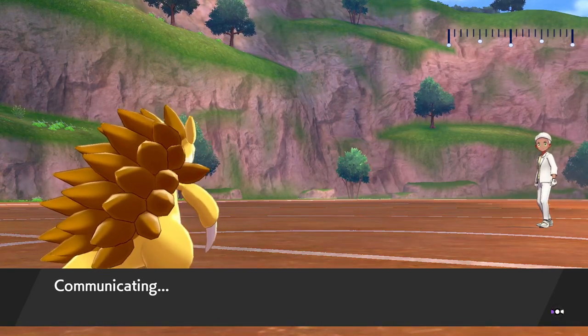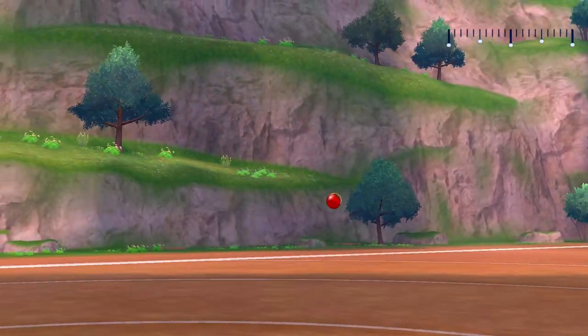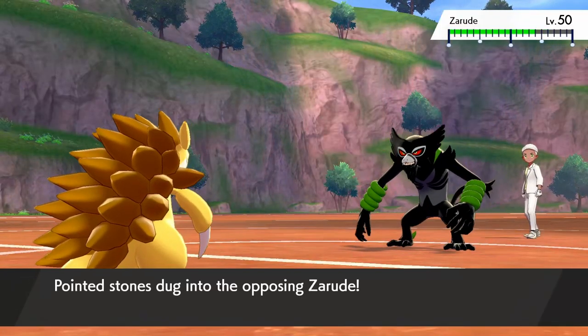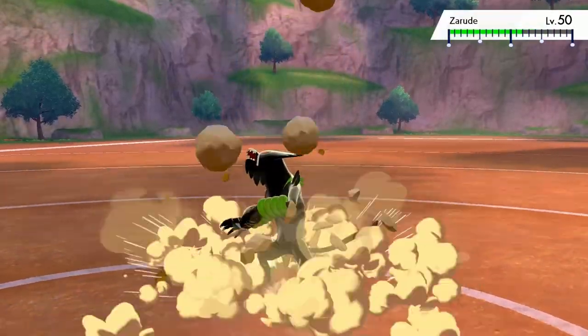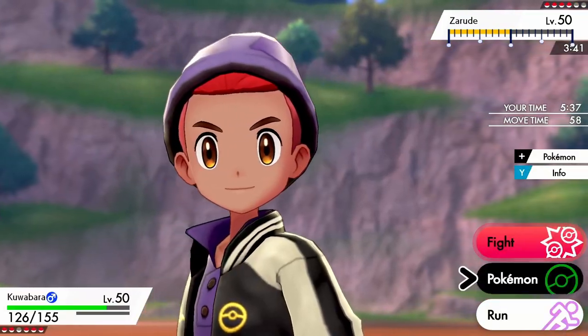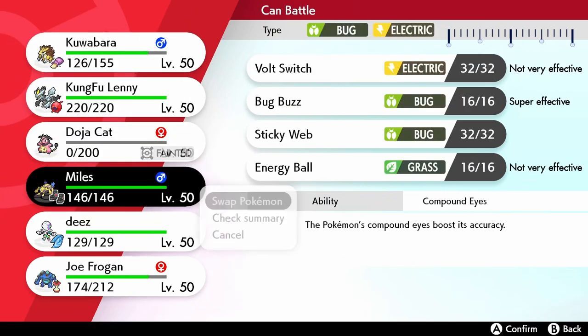I still feel like I handled the team well. Sandslash, for whatever it's worth, applies pressure — it caused Thundurus to come in and reveal no Boots, it's applying pressure, weakening the team, and kind of forcing something. Zarude comes in.